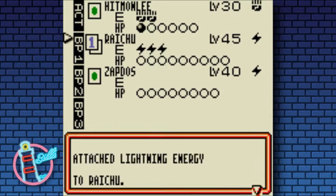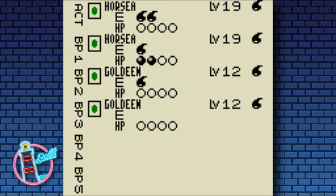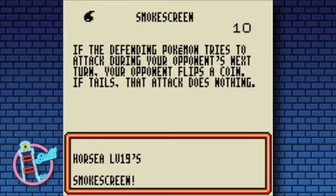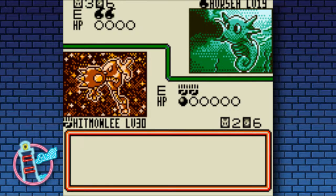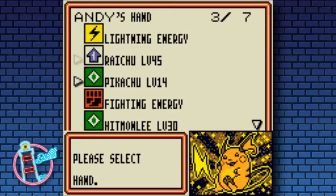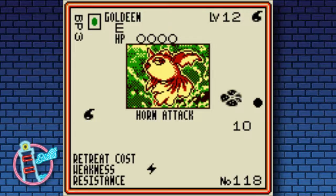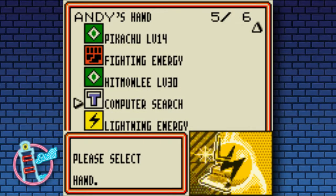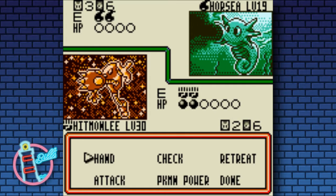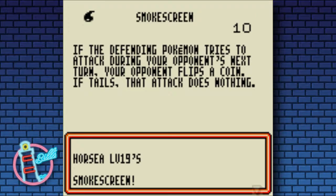There weren't too many cards that had a lot of bench damage back then. I'm gonna stretch out and hit another one mainly because I'm being a little bit greedy - I could have taken a prize there but I want to take multiple prizes at once. It was a long while before EXs came about and started the whole rule of taking two prizes when you knock out an EX Pokémon. We'll computer search - grab a switch because we'll use that next turn.